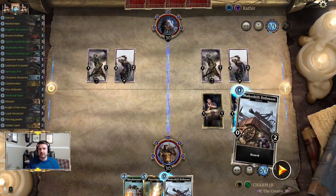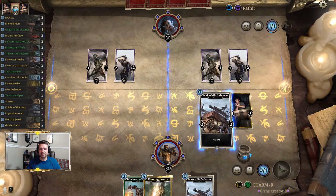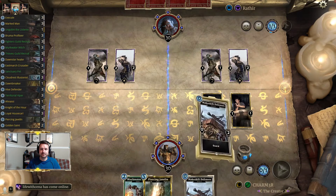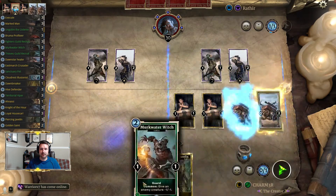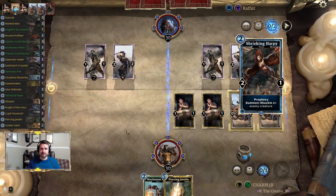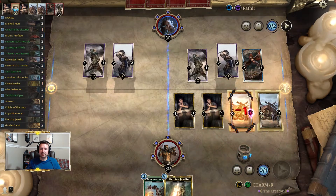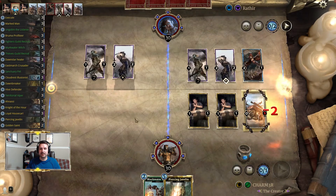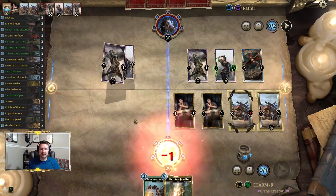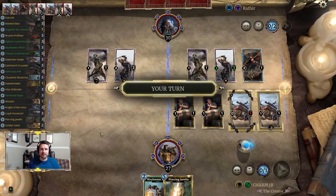The Makeshift Defenses, when they die, actually come back as 1/1 guards, which kind of helps. These come back as 1/1s, and then when those die they enter play again and we get new copies of the defenses. It's a neat tech. The one downside is we do have Grim Champions that get bigger and bigger.